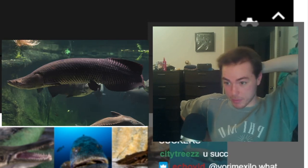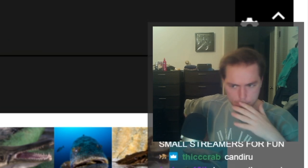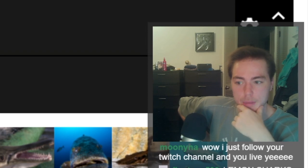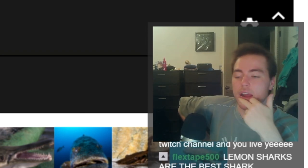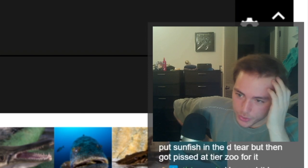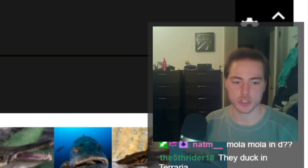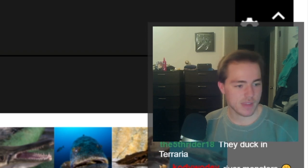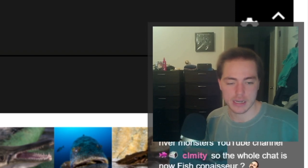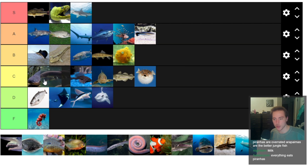Next up is arapaima — probably my fourth favorite fish. They're just massive, ridiculously strong, beautiful fish. I highly recommend the Jeremy Wade episode on arapaima. However, as awesome as they are, they're having a pretty rough time with humans, and the aquarium trade is only helping a little. What they are is just a generalist apex predator of an environment — being the largest species that can eat anything. It's a niche that a lot of things fill, and it's not particularly amazing. I think it's a good definition of C-tier.